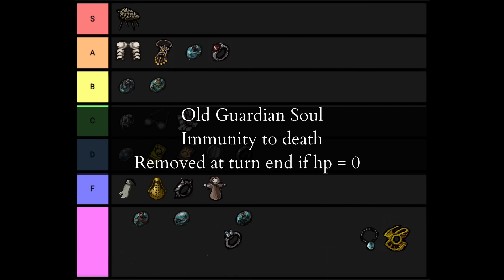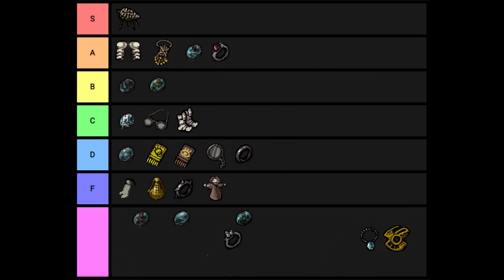To be perfectly honest, I've never used the Old Guardian Soul — not once. So this ranking is pure theorycraft with no experience backing it up. While it's equipped, if you die in a fight, you get to the next turn with one hit point instead — in other words, it lets you survive one extra round. I genuinely can't think of a use for that. While it's comforting to know that if you screw up it won't be the end, it uses up an accessory slot that could be used for something that makes sure you don't screw up. It's strictly better than having nothing equipped, but it's worse than almost every other accessory. D tier.